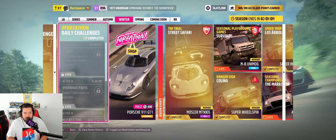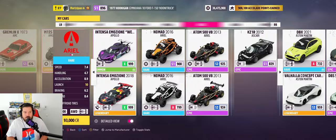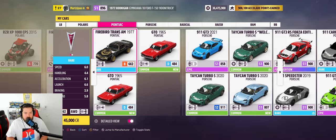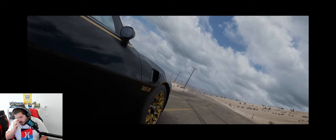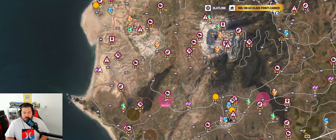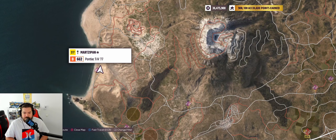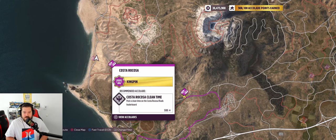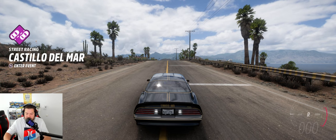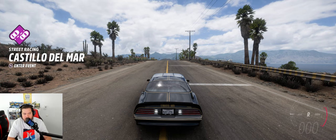The next challenge: win a street race in a 1977 Pontiac Firebird Trans Am. Let's go get ours — go to P in the car list. I forget which performance class this is... please still be A... it's B, nice. So we're going to look for just street races. I could do the same one I've been doing but I'll do a different one. Wait — I'm still in manual transmission, I don't want to do that. So we will change that.